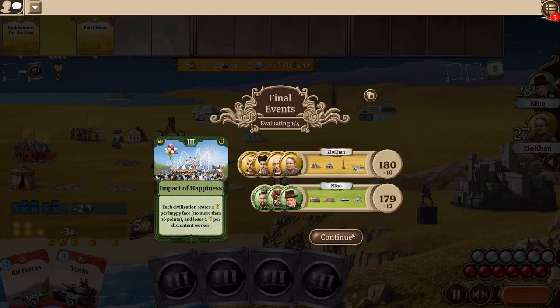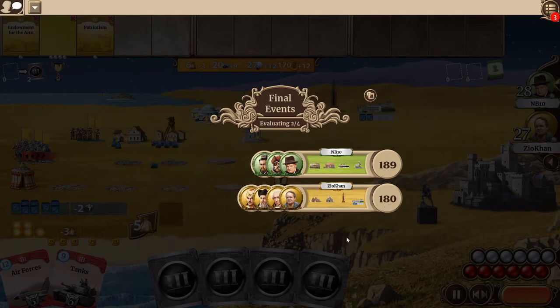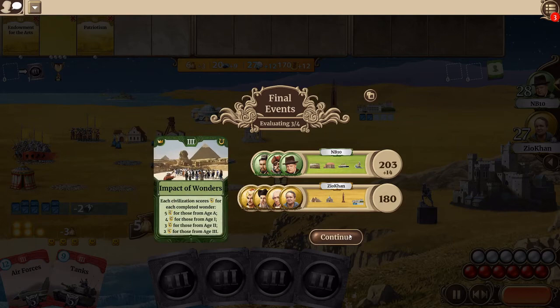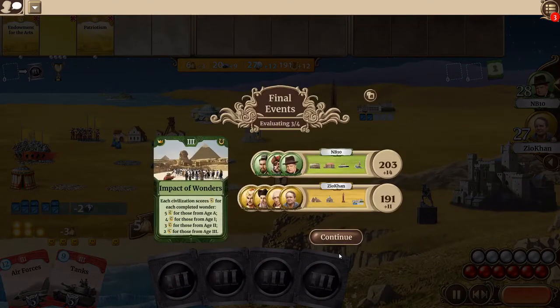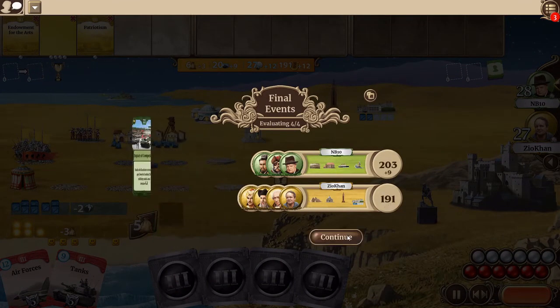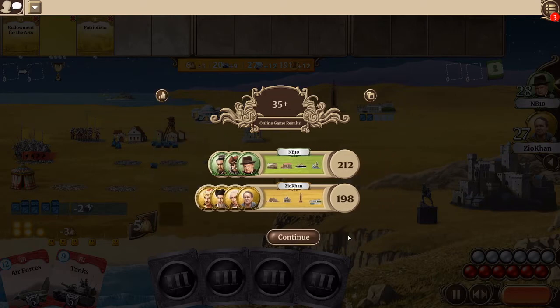Happiness — not much difference, but it is very close here: we're only one point in it now. There's the Impact of Culture for me — I think that was one I seeded. Wonders was one I seeded as well. Wonder situation was quite good. Competition — not much, just slight benefit for me. So overall quite a close game.